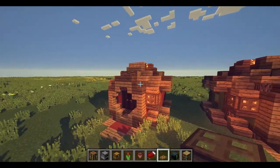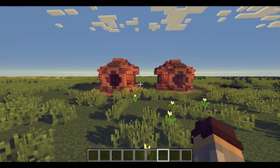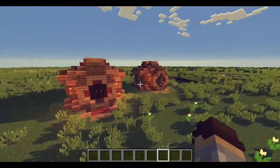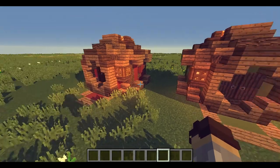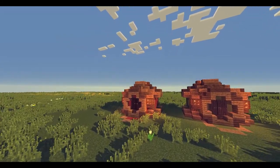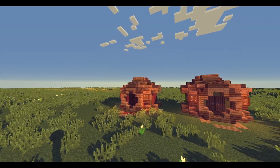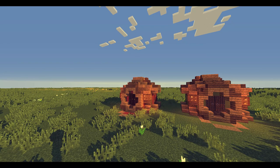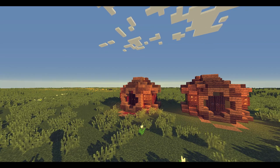So yes, this was the tutorial of the small little survival hut — I don't know what I'm going to call it yet. They look cool next to each other — you could have these like a little village, all different colors, maybe one that matches your personality. Just feel free to use this in your world; you don't have to give credit to me but it would be great. Share this video with your friends — as always, don't forget to be awesome, and I'll see you guys in the next video. Bye!